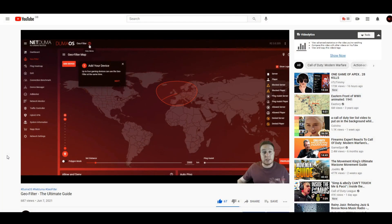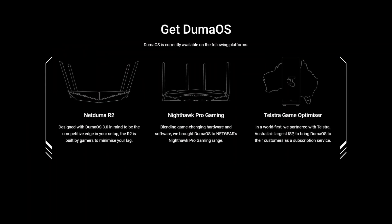For a first attempt at a 60 second video, that's not too bad — six seconds over time. Timekeeping needs a little tweaking but we can rectify that for next time. If you've got more than 60 seconds, feel free to check out our full geofilter guide posted on our channel. On screen now you can see all the places where you can get DumaOS and the geofilter. Thanks for watching — if you enjoyed the video, drop it a thumbs up and we'll see you in the next one.